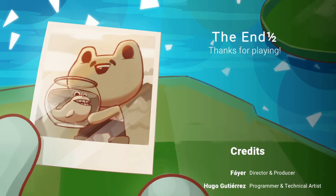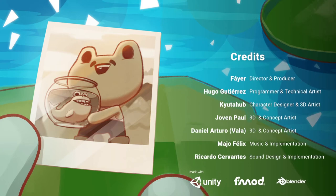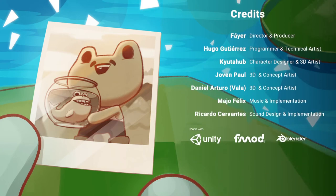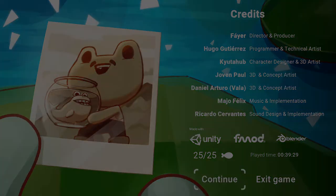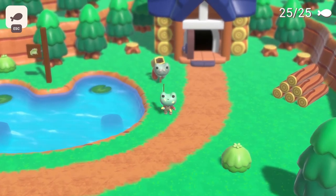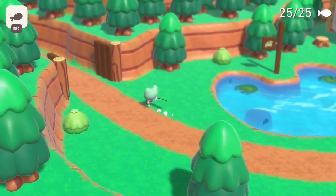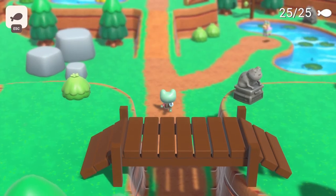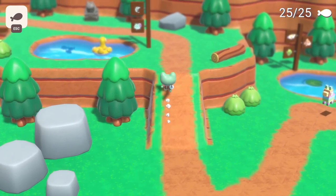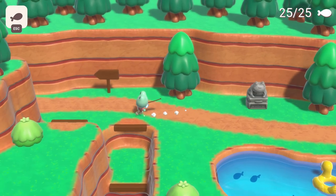Oh shoot — I forgot to talk to the other guy. Can I go back? Wait, I can continue — nice! Oh my God. Let's go back and talk to our other friend and tell him we caught all the fish. Then we can talk to the grandfather again. Maybe the credits will play properly this time. I'm so glad they accounted for the fact that you might just turn in all the fish directly — it says 'the end and a half.' We need to get the true ending here.